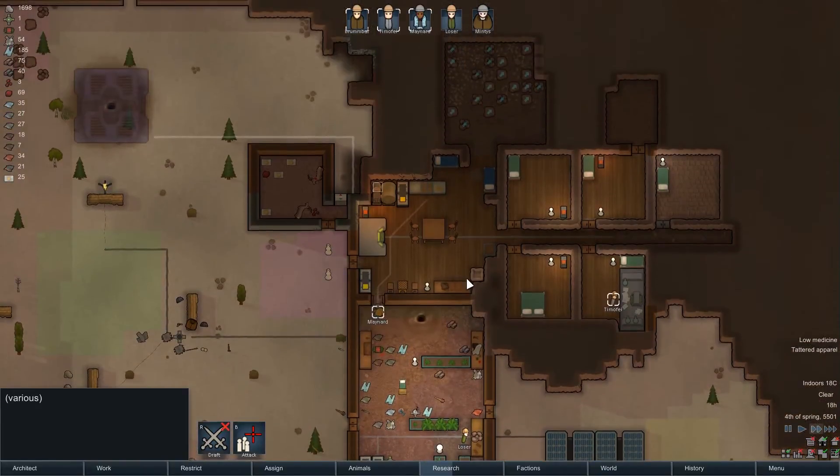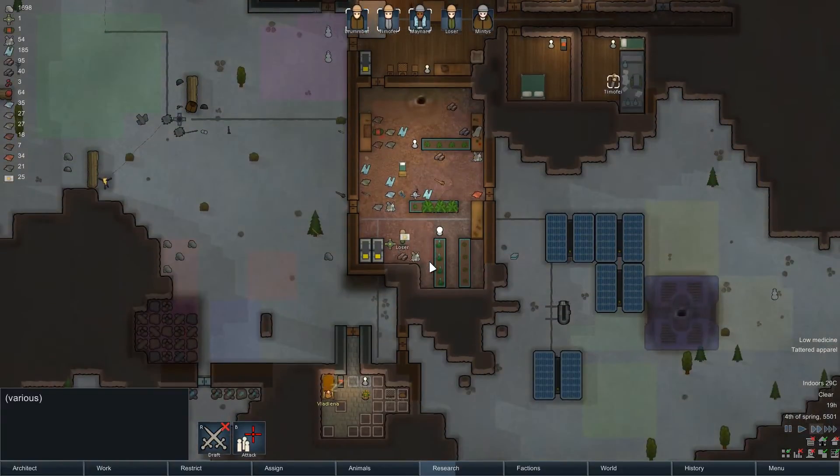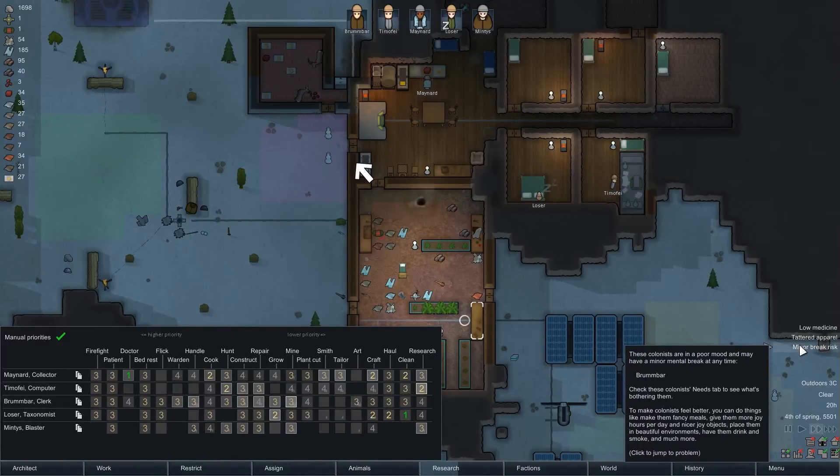He's going to cook with this — look, beautiful. Nice intricate meal there. We've got plenty of those blocks now. Craft down. Major break risk. Minor break risk.